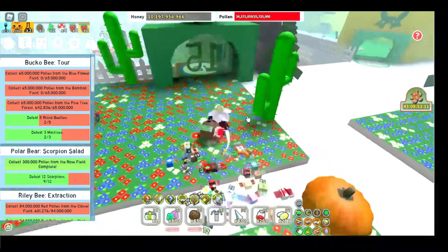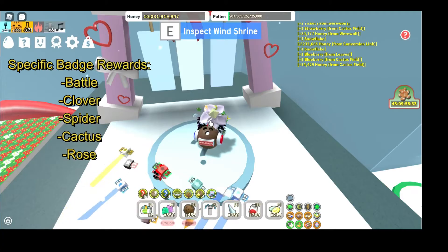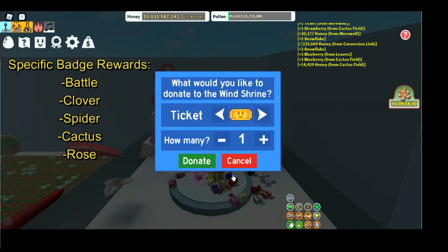Stingers can be obtained from leaves, but only from Cactus Field leaves. Wind Shrine can also give you Stingers.